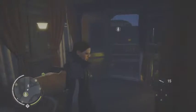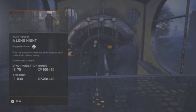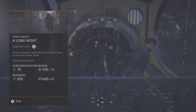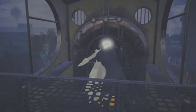Okay folks, we're back with Assassin's Creed Syndicate. We're now going to do the final train hideout mission. This final train hideout mission is a long night. We're going to find the wayward apprentice and bring him back to the train hideout safely. Let's go. And this one is a Jacob mission, so it'll automatically just change.